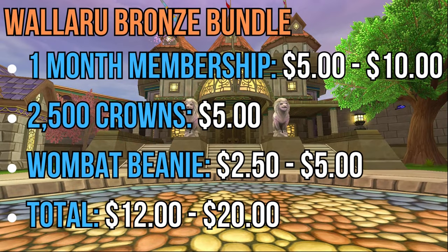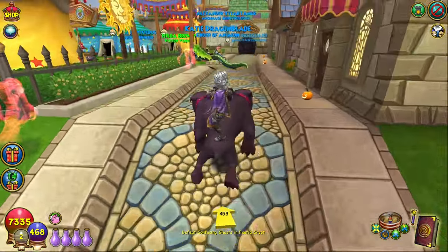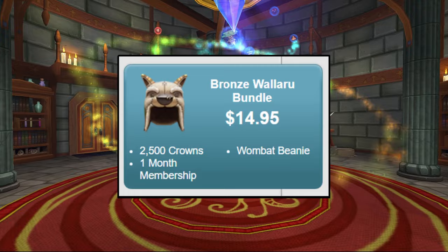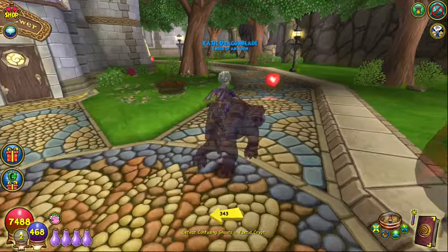If we add up all those individual pieces, we're looking at a price tag of roughly $12 to $20, depending on whether you get a one-month membership sale or not. So the $14.95 they're asking for is actually right smack dab in the middle, which means it's a pretty fair price for what you get. If you really like the exclusive wombat hat and were planning on getting a one-month membership or some crowns anyway, then this is a fairly decent bundle for you.